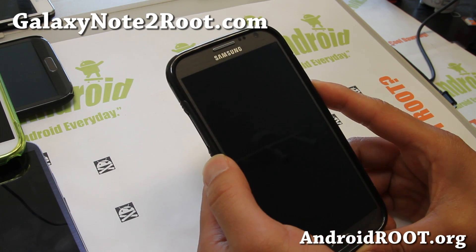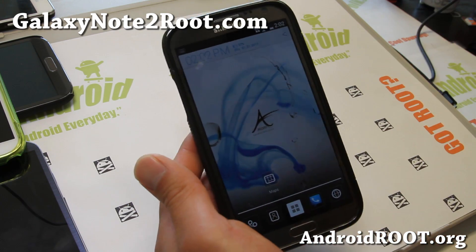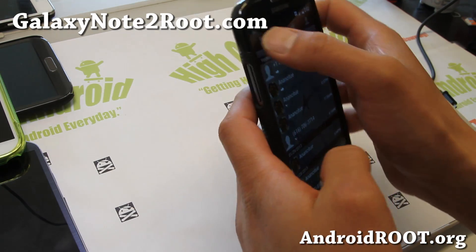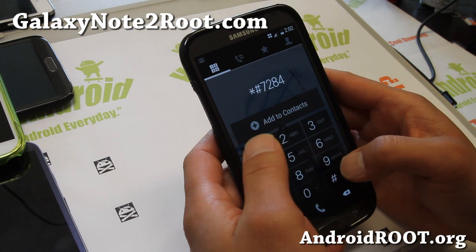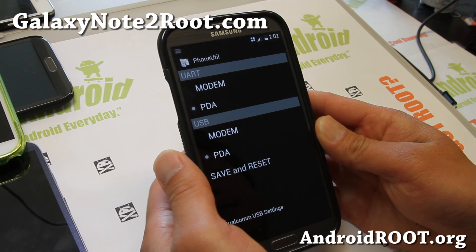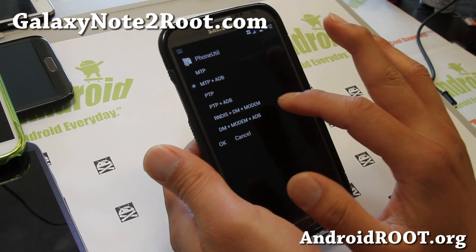And then what you'll want to do is basically do this. Let's go ahead and enable it. I've got an AT&T chip in here. Let me turn the brightness up. You'll want to dial on your phone — go ahead and dial star pound 7284 pound, like that. And once you get to this screen, what you want to do is go to Qualcomm USB settings, and then choose RNDisk DM plus modem.